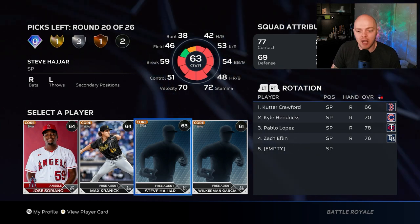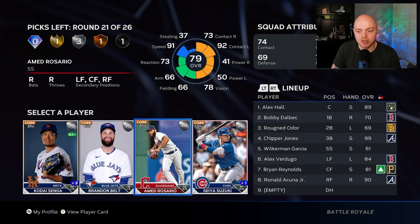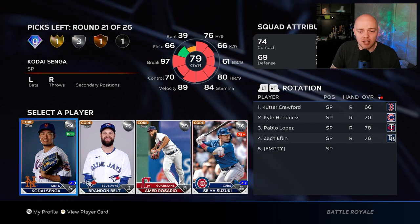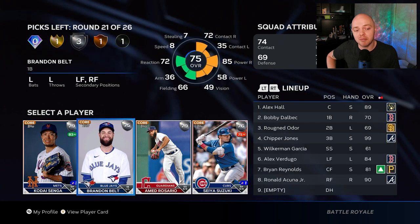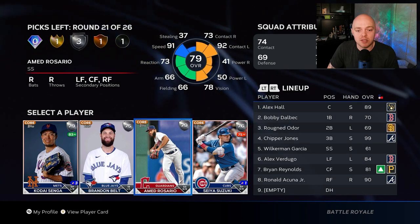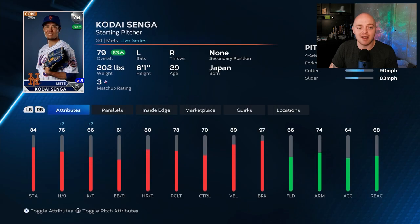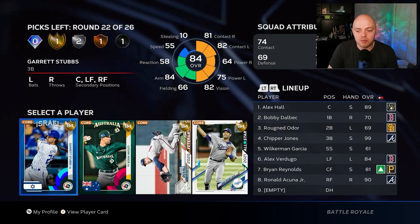Another common round — waste pick, we don't want him. We need a shortstop. Silver round: Cade Senga — I think I said that right — he's playing up to an 83. Brandon Belt could be a really good bench option to hit against righties. It's between Belt and Senga, and I'm going with Senga — he's got a forkball in his pitch mix, which is crazy, and he's playing up to an 83.